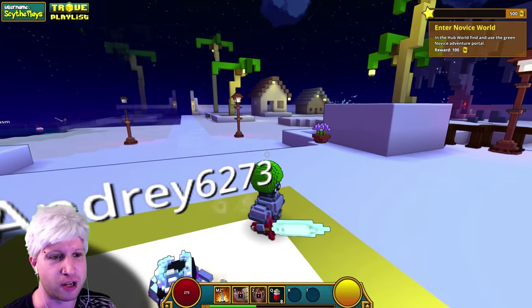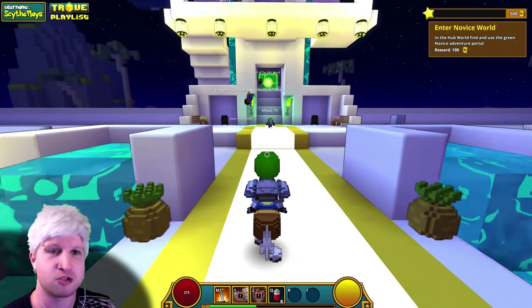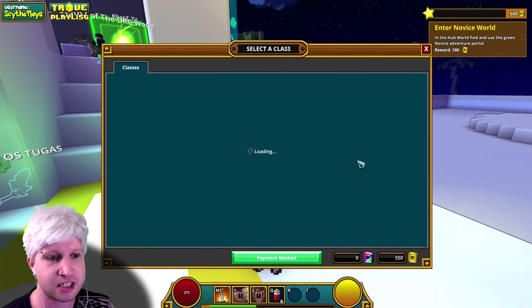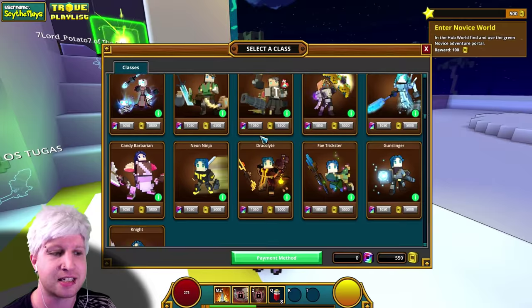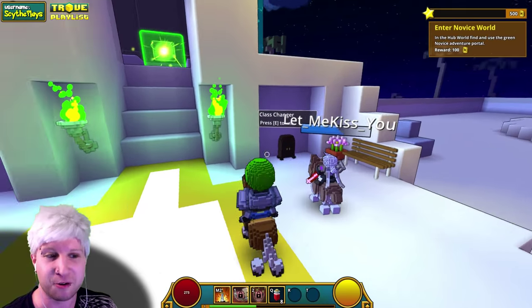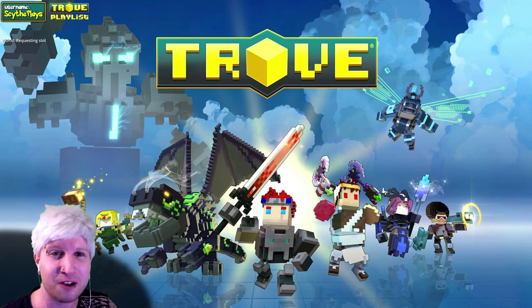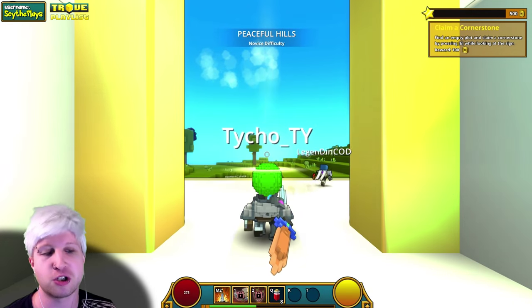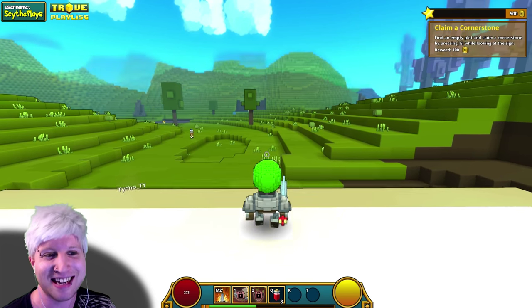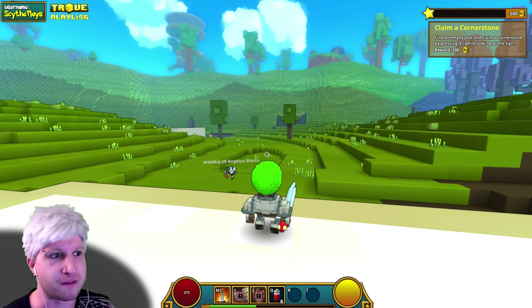We'll continue onward into the Novice Portal area, because it's trying to teach us all the stuff about the game. Before we go in, this is the class changer — this is where you'll always be able to select any of the classes that you have unlocked. The awesome thing about this game is you never have to log out to switch classes. This tutorial video is going to be a bit longer because we're going to go through the motions trying to teach new players how this game works.